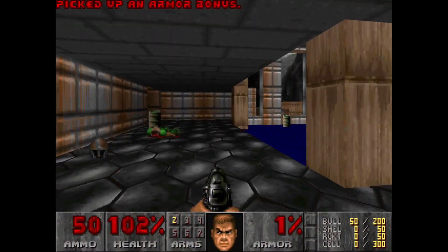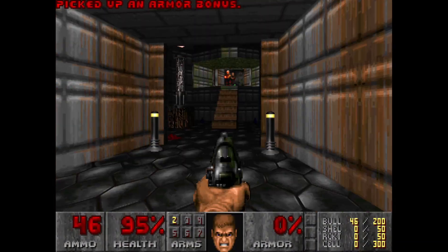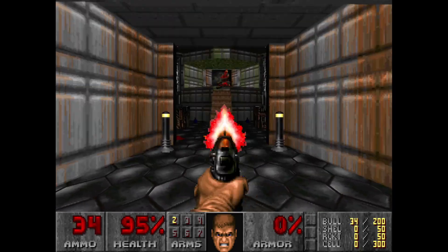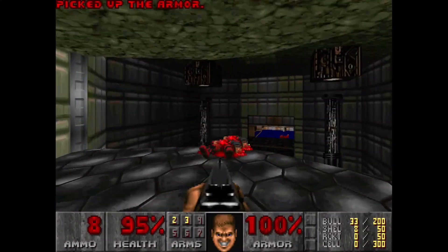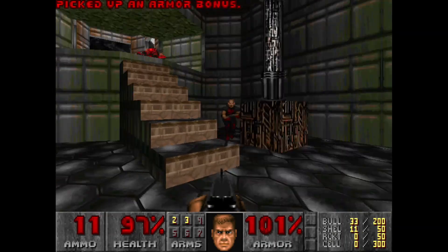We're also going to make this a 100% walkthrough, so we want to grab all the items. First thing I like to do is take care of the shotgunners from a distance, because your pistol is more accurate than their shotguns from range. Then I like to grab the shotguns immediately because they're just way better than the pistol.